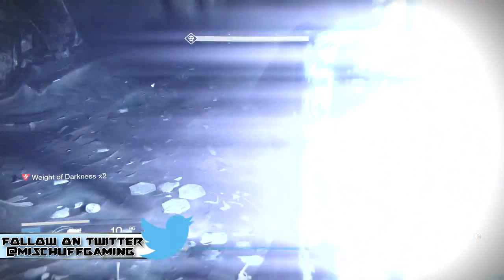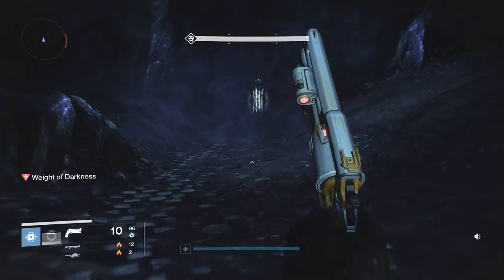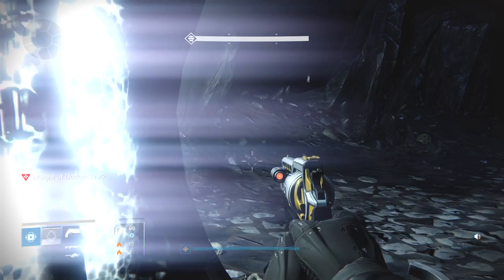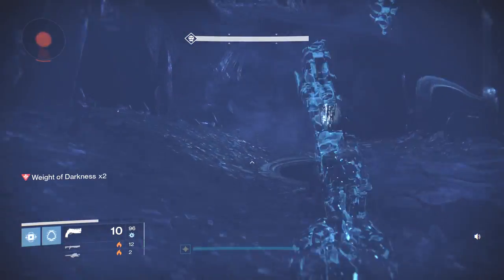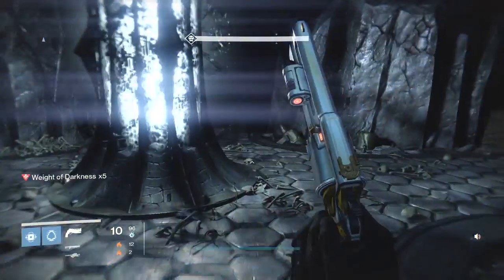They don't see you — wait for your Weight of Darkness to get down to zero and then head on to the third lamp. At this point you may have enough time to take advantage of the little ducking mechanism. As soon as you go invisible, wait for that Weight of Darkness to drop to zero again, and then make your way on. That's the pattern.